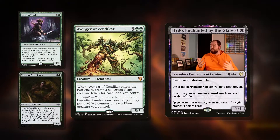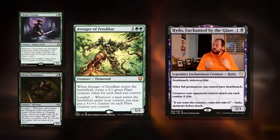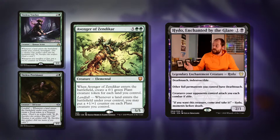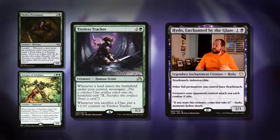Then we have Avenger of Zendikar — an absolute game ender. Seven mana, 5/5. When it enters the battlefield, create a 0/1 green plant creature token for each land you control. And landfall: whenever a land enters the battlefield under your control, you may put a +1/+1 counter on each plant creature you control. Incredibly powerful — this is going to win you games. Just a big army of plants.